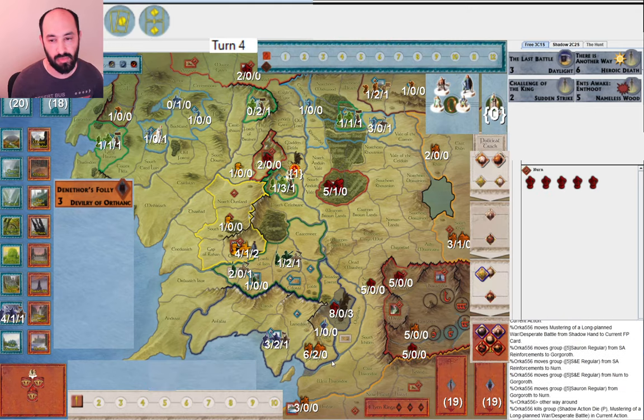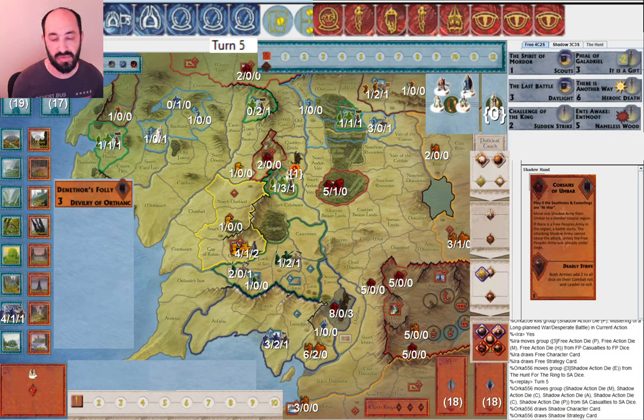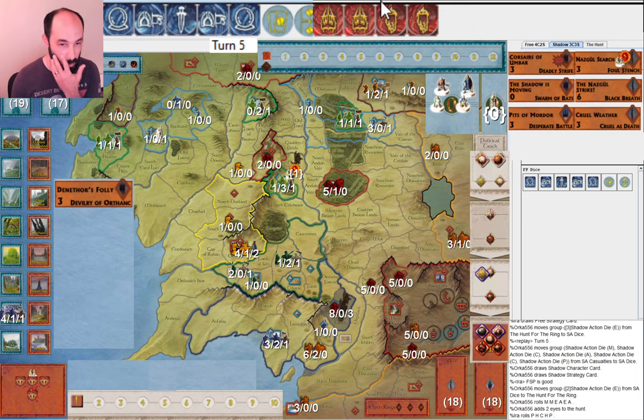My opponent plays Musterings of Long Planned War — that was their plan for getting everybody to war. These units are kind of far away, but they'll try to bring them to the front and reinforce the battles in Gondor. Corsairs of Umbar — obviously a great card, but now maybe not as useful, so they'll probably use it for a very effective combat. My opponent allocated two eyes and rolled two more eyes. So military is just going slowly, but the fellowship is just inching along — it's bad to lose Strider, but I made it through Moria not too badly.